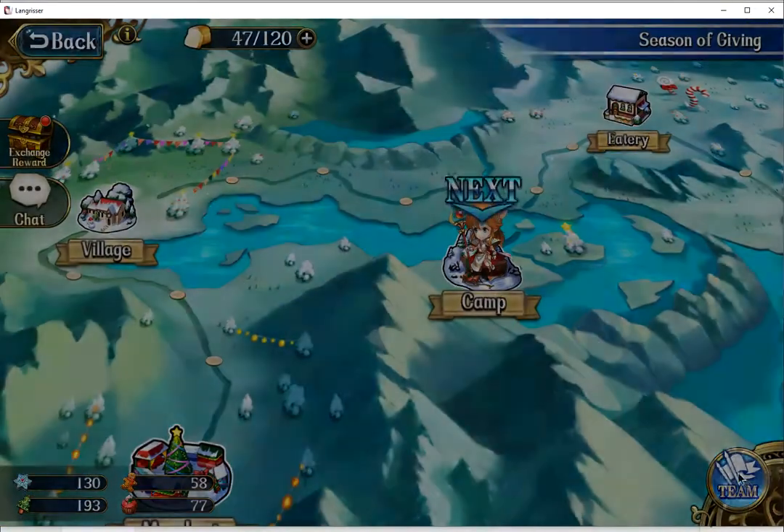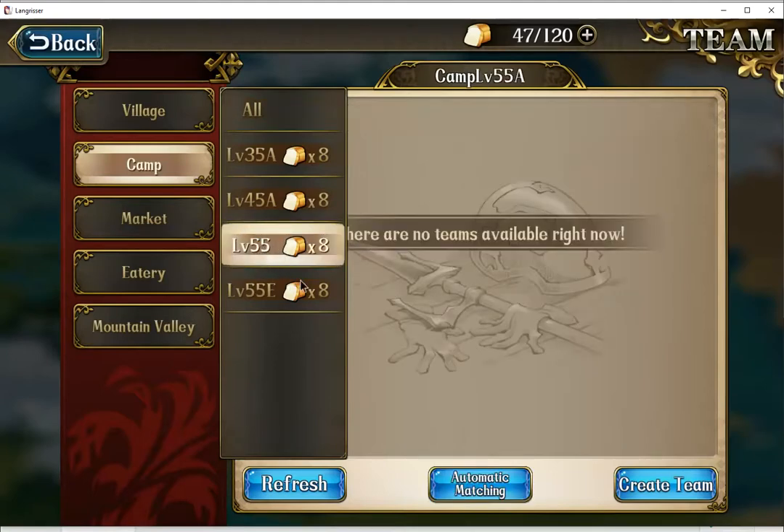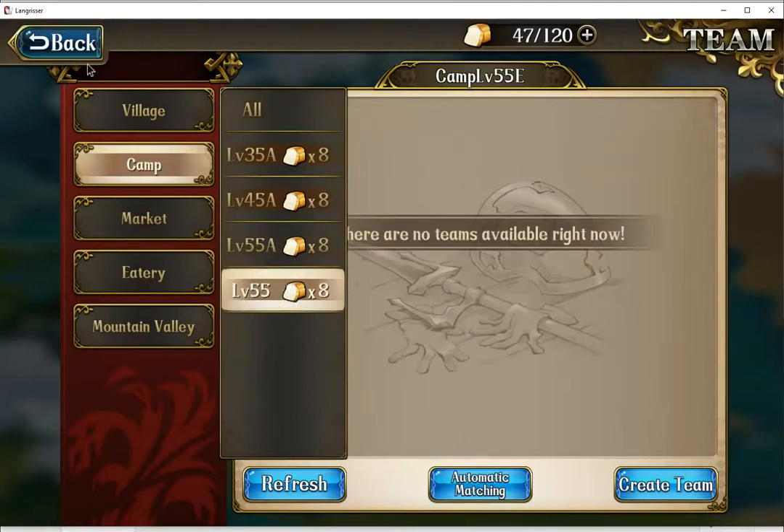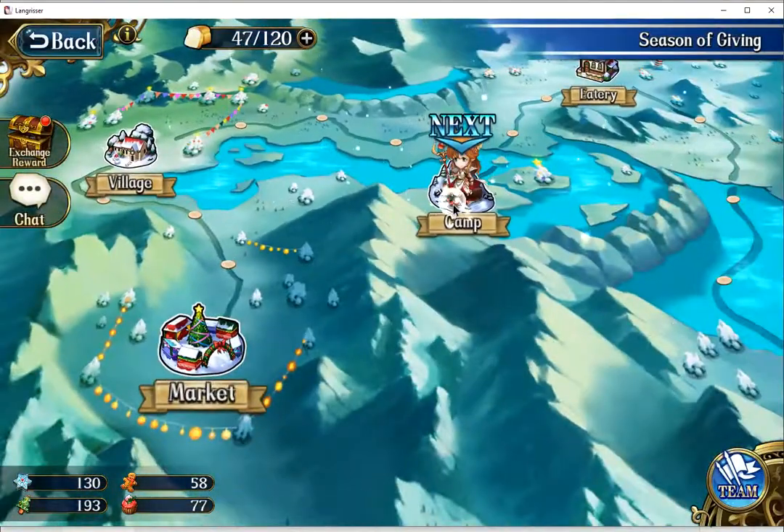So where am I going with this? Basically, there are eight level 55 maps to farm — from A, B, C, D to E, F, G, H. What those basically are is that A is a single focus. Let me just demonstrate.